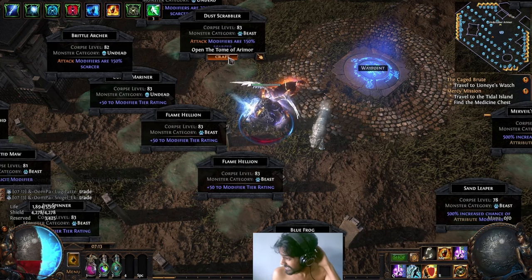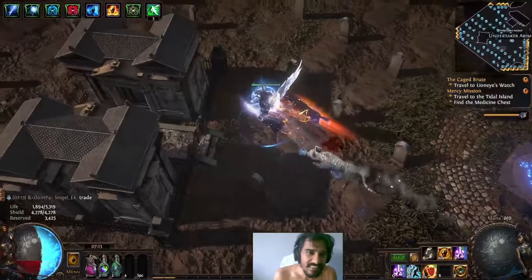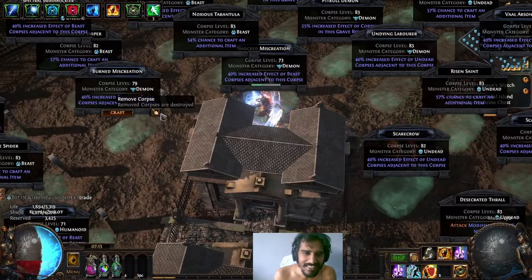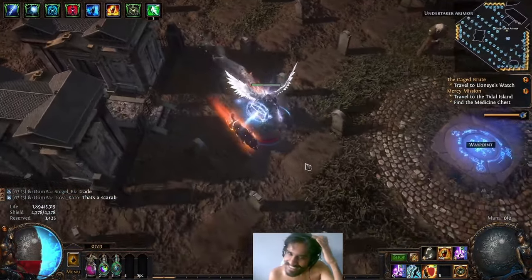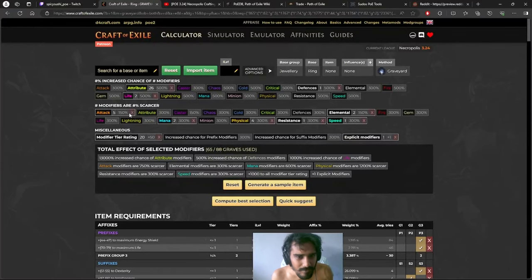You guys watching the recipe — I don't even remember whether I played somebody's copy too. But most of the recipe I followed from Craft of Exile. I just dropped somebody's attributes. The modified tier rating was like about 36, and then I removed the 30-plus attributes.